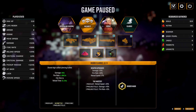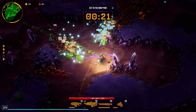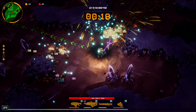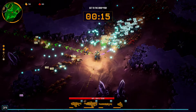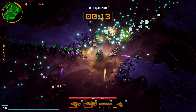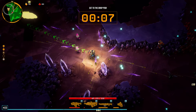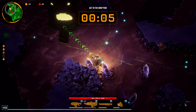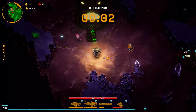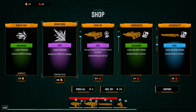Cold damage — I already have a cold weapon. Level 40 by stage 3 — holy shit. 20% damage on everything — thank you, I'll take that.